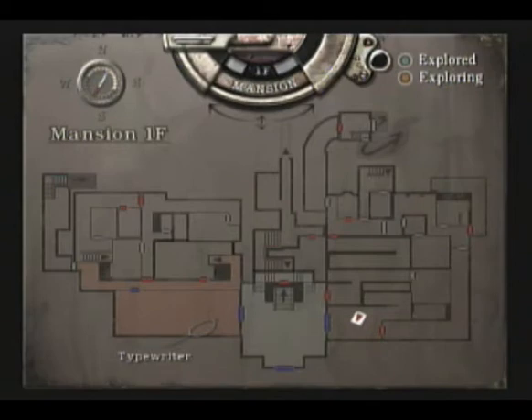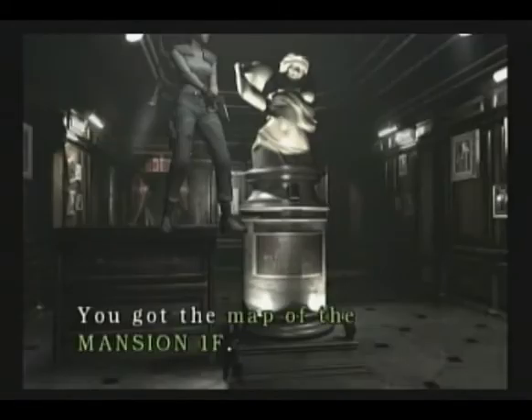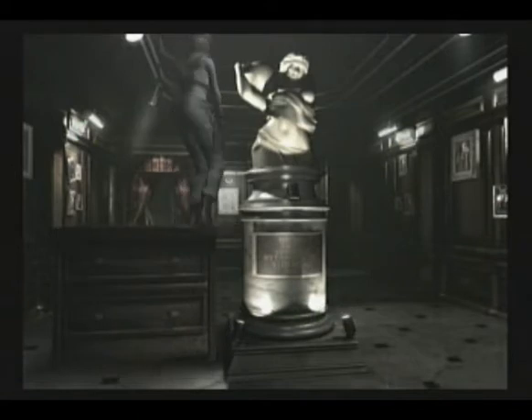There's a map to the first floor - would you want it? Big mansion, as you can obviously tell. Red means I'm exploring, and blue means I explored it, which means I picked up all the items in it. That's a good indicator of what you've done and what you haven't.